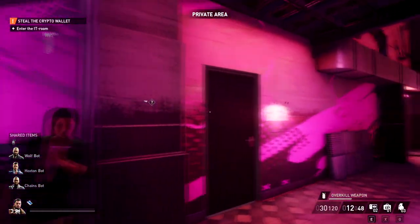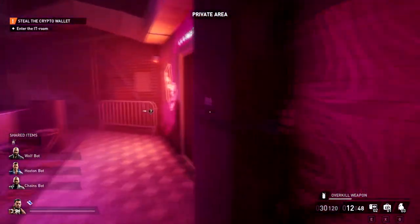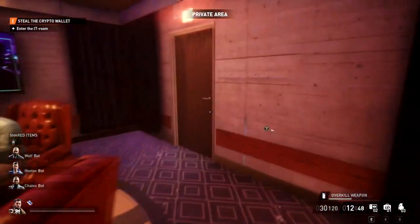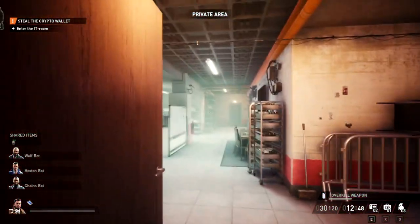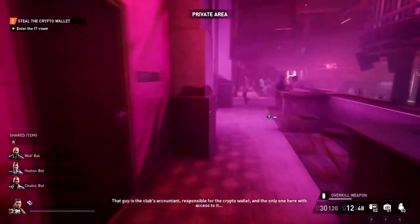I'm going to pretend it's in this one so I can show you how to get into all three. To get into this one, we go this way, then in here, open this door, and the door is right there — you just need the key card.